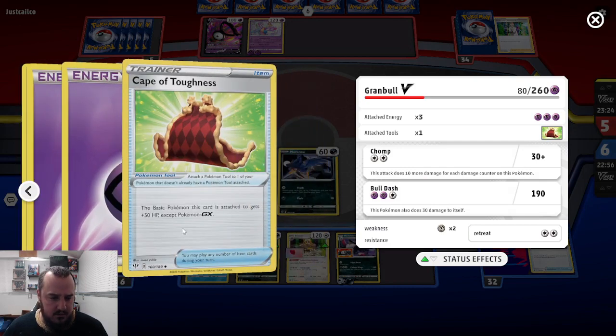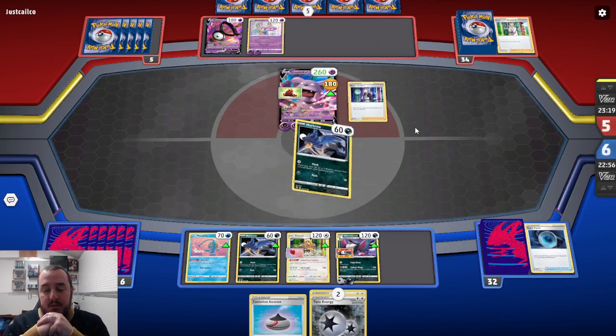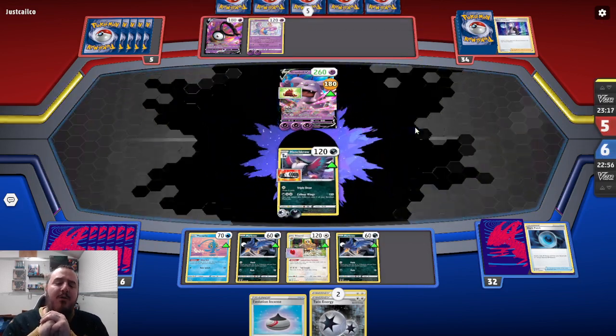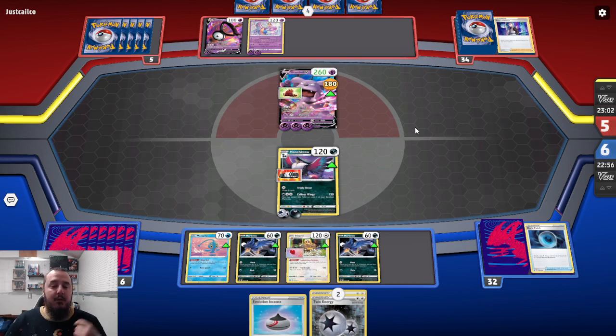How much health does that have? 50. Oh man, that Cape of Toughness is actually a pretty big deal. They boss's orders up the Honchcrow, getting the KO this turn on our attacker. So we can play a Twin Energy on a Murkrow, we can play the Evolution Incense for a Honchcrow, evolve that Murkrow, and again dig for a Dark Patch. That's our goal here right now.